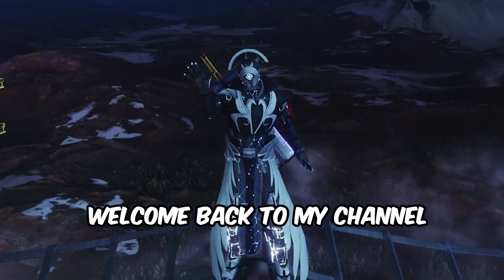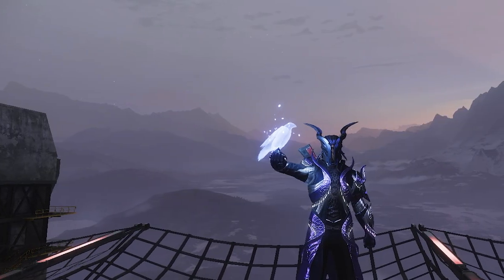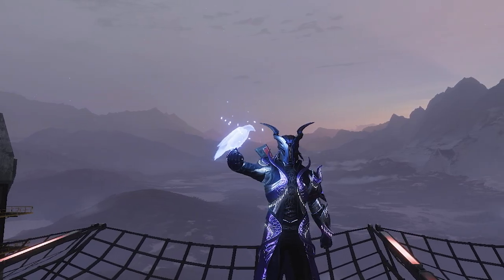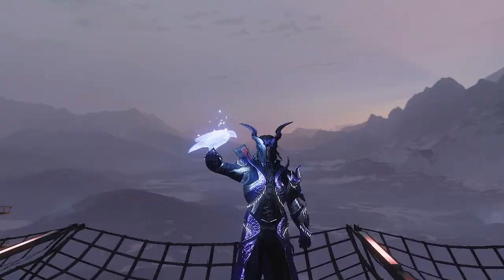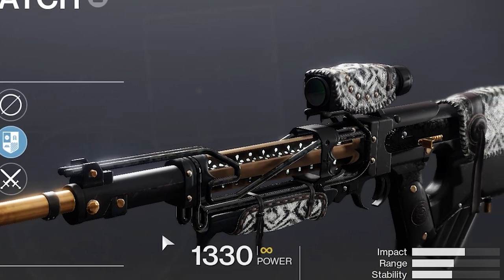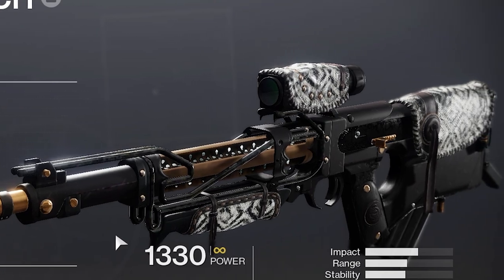Hey everyone, welcome back to my channel. In this video I'll be showing you how you can easily get a guardrail scout rifle that pairs up really well with this season's anti-barrier scout rifle mod. It's called the Nightwatch. It's a lightweight frame scout rifle and what makes it special is its amazing perk set.